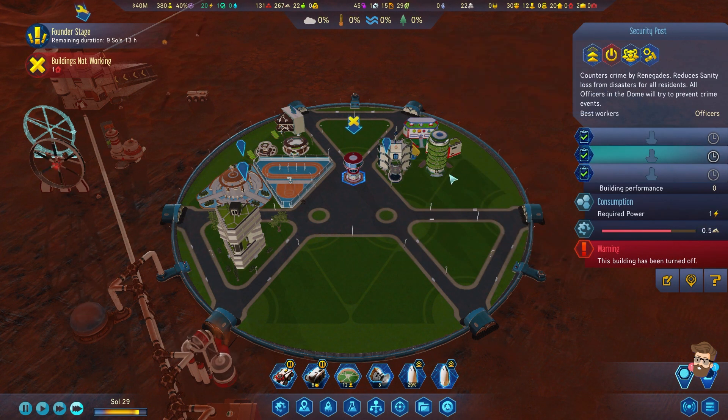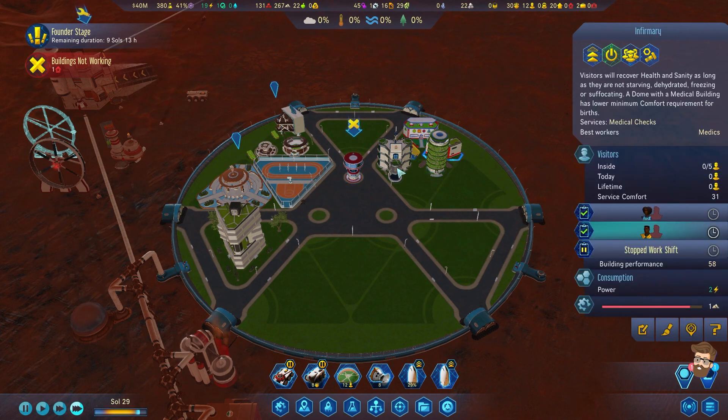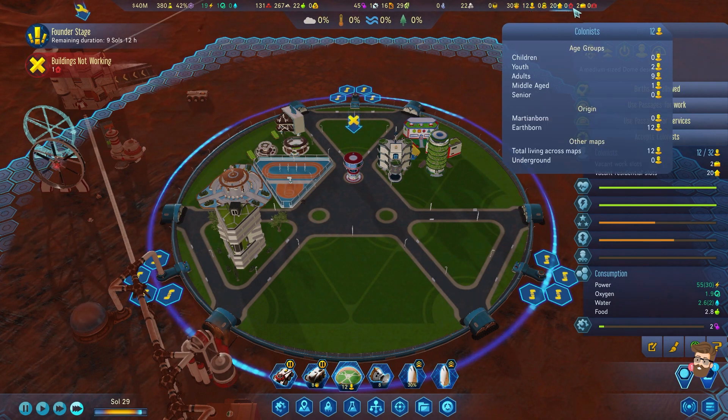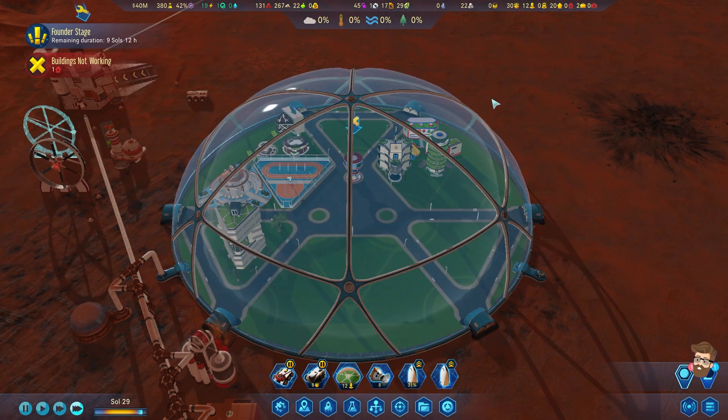I'm going to turn off my security post. I'll put these folks into other buildings - I don't think I need security at this point for renegades. Let's see... yeah, no renegades. I'm good.